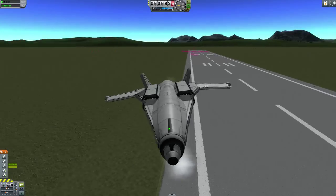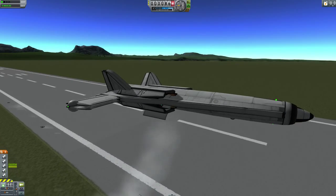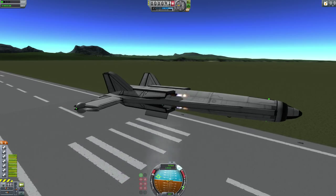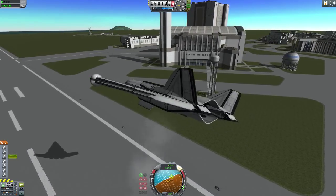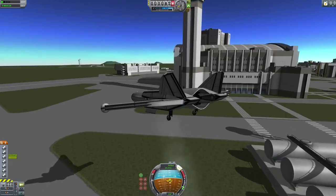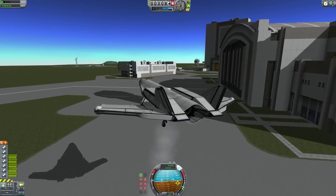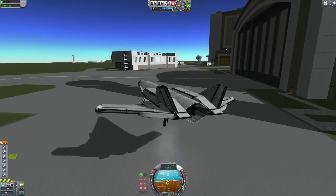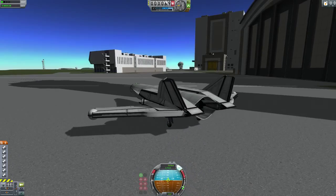So this plane has a little trick you might have seen if you looked closely at it - airbrakes! So you can get your plane to stand still pretty well. It's nice and easy if you want to land it - just throttle down and find that sucker. There you go.